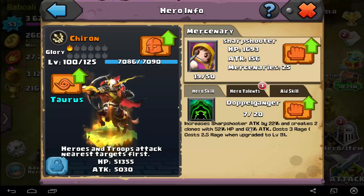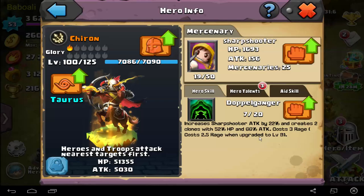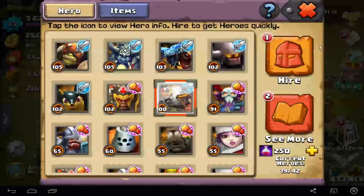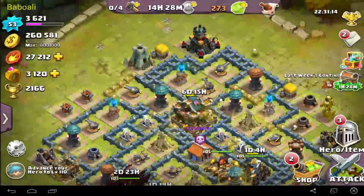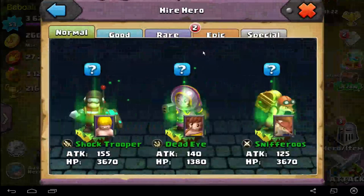I think at max level it's 50% attack — that's crazy! All Sharpshooters, that's really awesome. If you get Chiron and — I don't have it but I wanna have — Renewon, you can combo Chiron with Renewon.